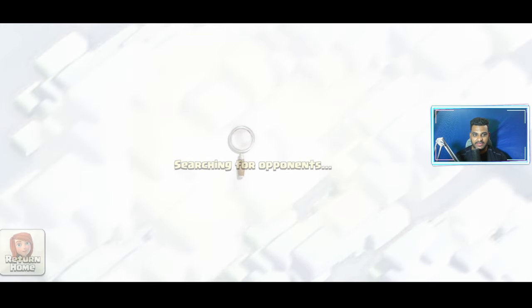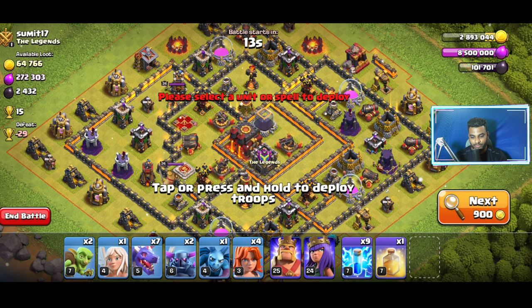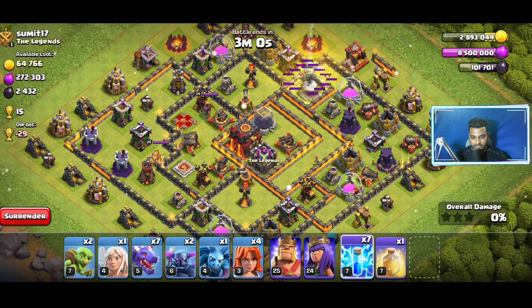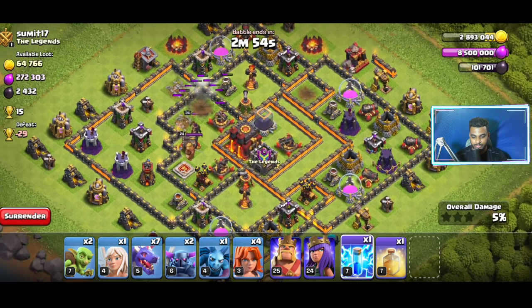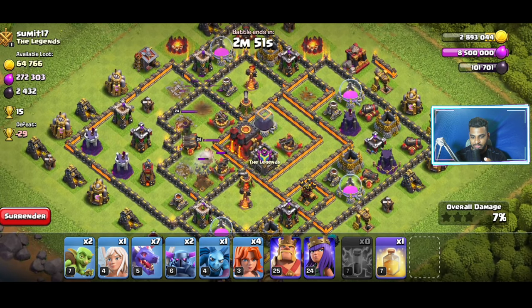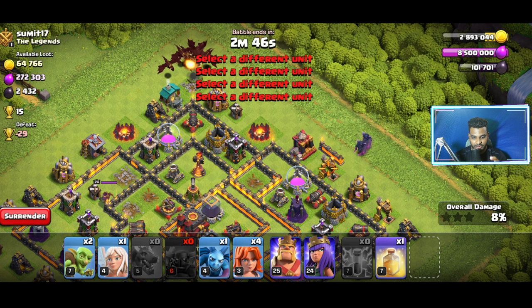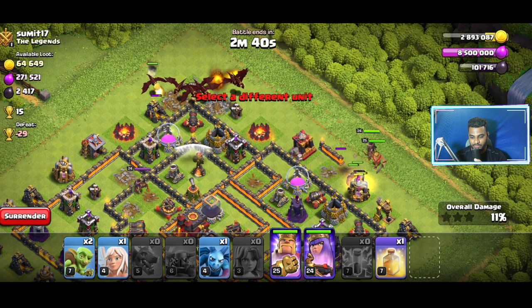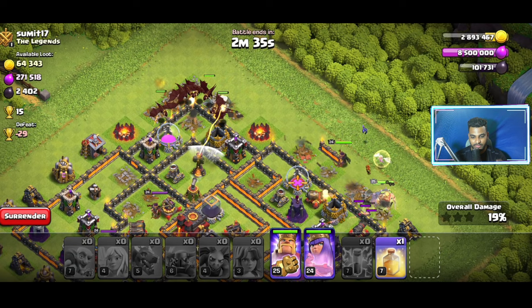Let's start the attack again. These troops are a little different from what I used before. I also have a Healing Spell. Let's put the Dragons over here, PEKKAs over here, and the Valkyries and other heroes too. I have a Healer as well, which will make things a little easier.